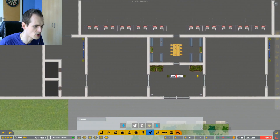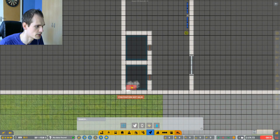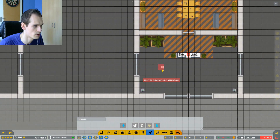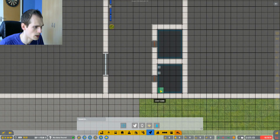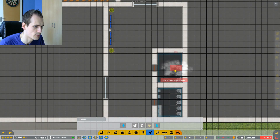The upper ones are gonna be the male bathrooms and the lower ones are gonna be the female bathrooms. We're just gonna place some toilets in here, some sinks, and some hand dryers. That's gonna be it, and we're gonna do the same thing on the other side because this is also a women's bathroom. Now the men's bathroom - let's do one, two, three urinals, sinks, and hand dryers.